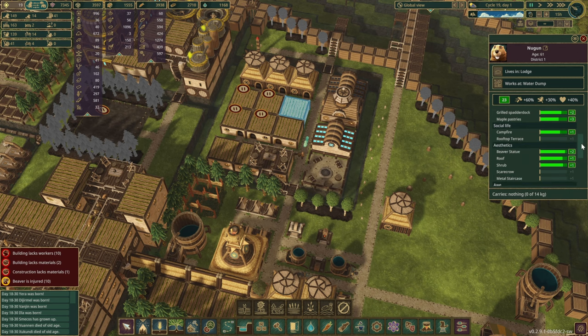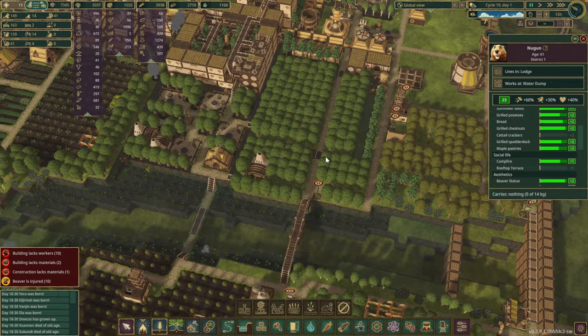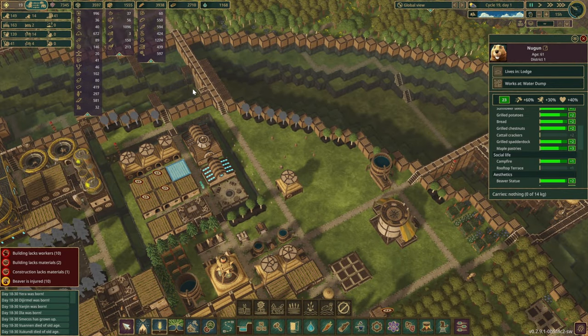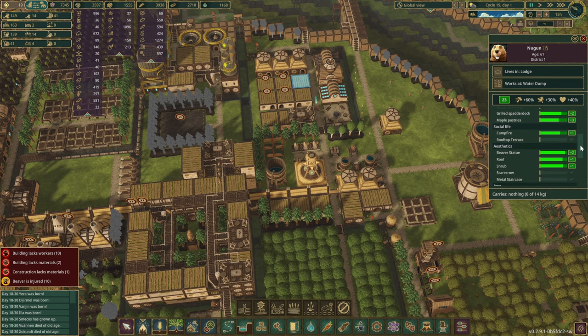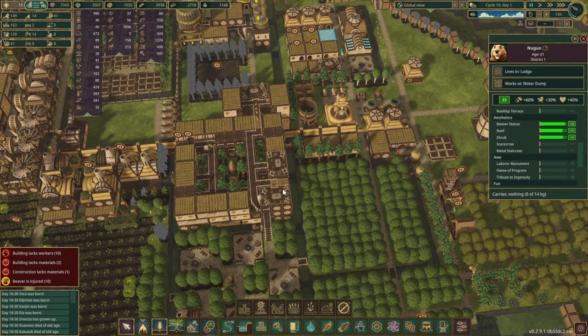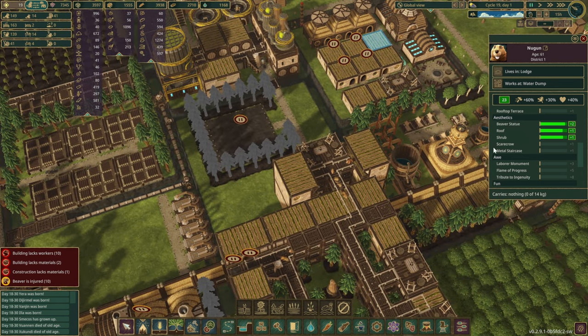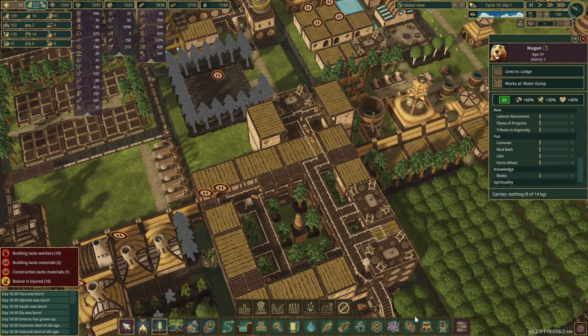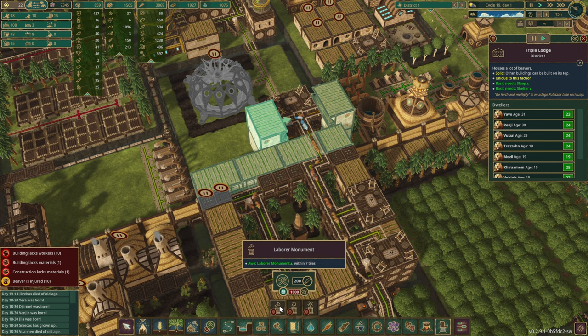Another thing we want to start doing — let's grab a beaver over here. In the main district we're rocking 23 well-being points, which is not too bad. Looking at what they're missing, it seems to be cattle crackers, because we're not growing any cattle. In a previous episode I was hinting at blocking in this zone and turning it into a cattle farm — that's an easy thing to implement. Rooftop terrace: we've got a couple in here but perhaps it's not enough, or they don't have enough time to go and have fun there.